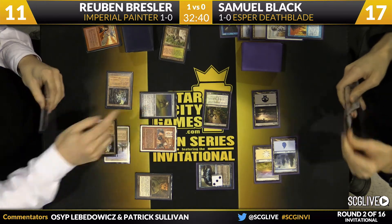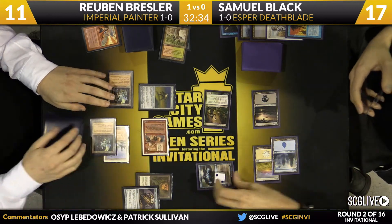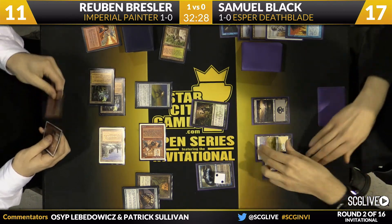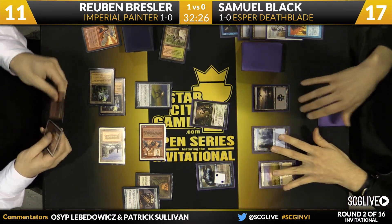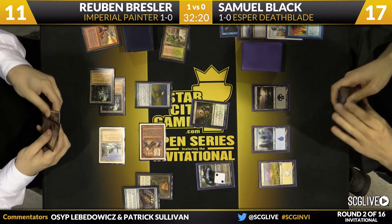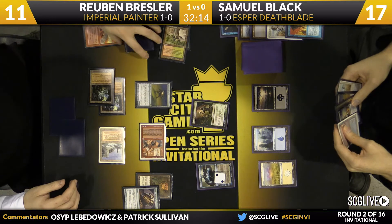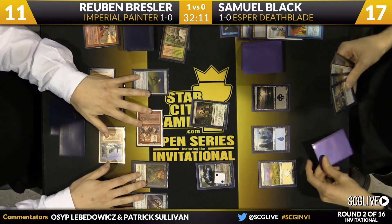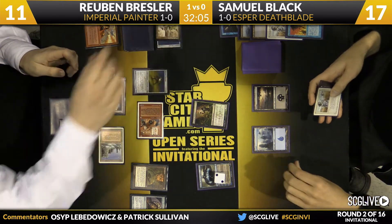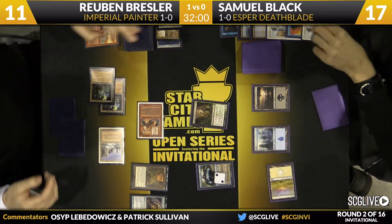Sam can actually keep Ruben off of red because he has that Wasteland on top of his library, so he can deal with that Plateau right now. His hand is just Swords and Surgical Extraction — there's the Grindstone, the combo is in play, but we know that's not going to get activated next turn. Sam has multiple options: he can bounce the Painter Servant, he can Plow it right now. Looks like he's going to Jace Brainstorm, reveals the other Wasteland, Underground Sea, and a Dark Confidant. Looks like both lands are going to go to the top of his library.